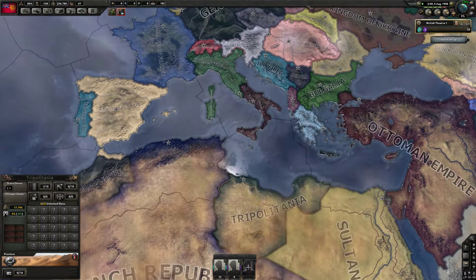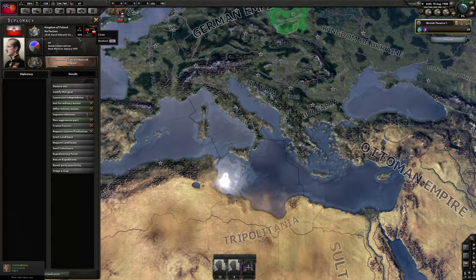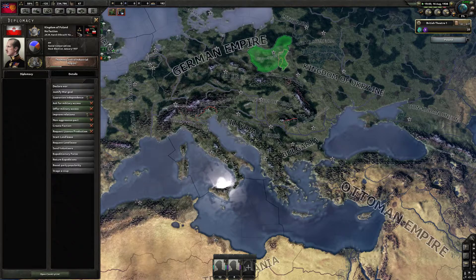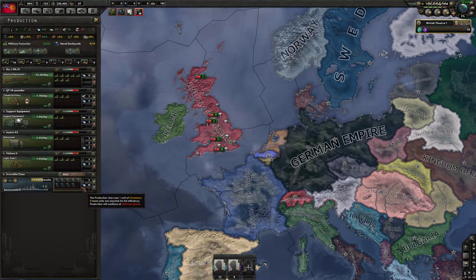Poland has a new king — a Habsburg. Whatever works for you, Poland. We've got some free dockyards going.